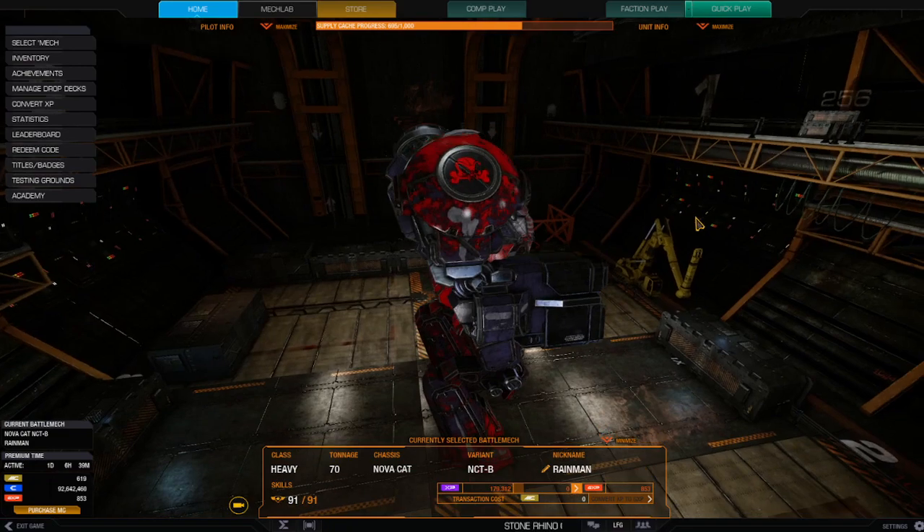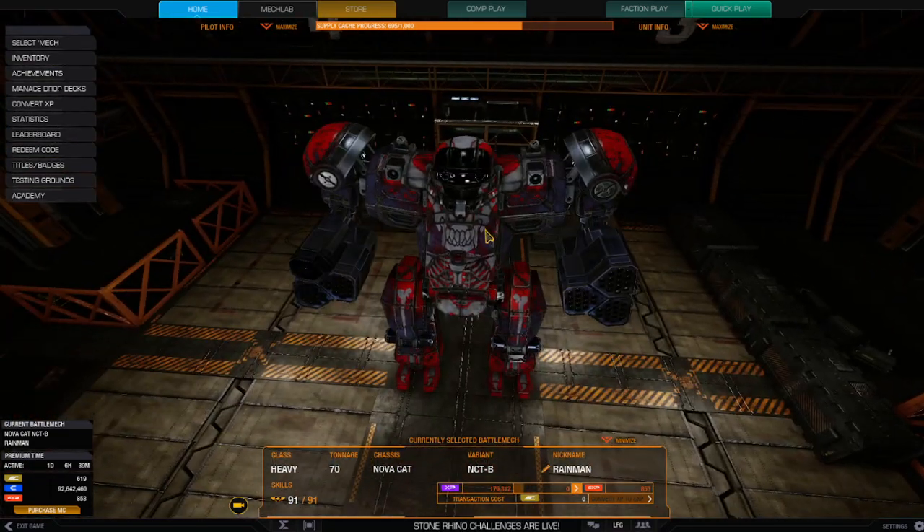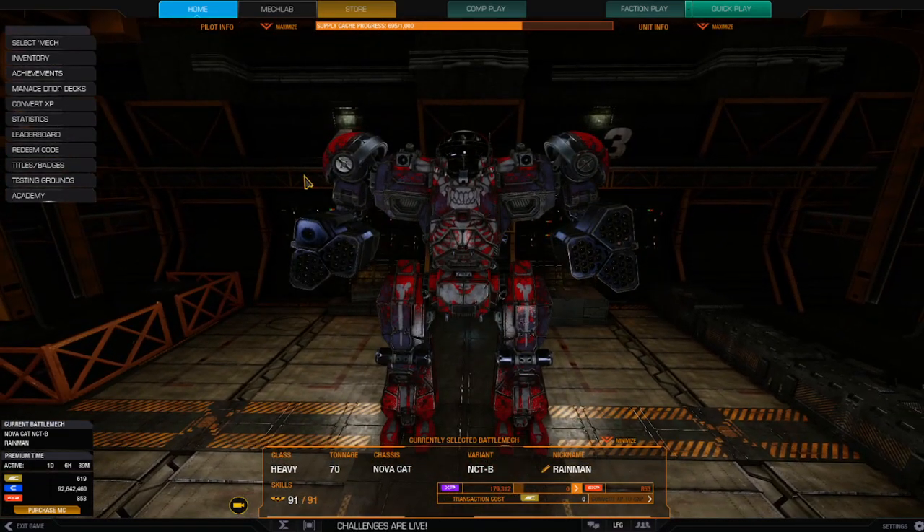So this is the Nova Cat B, or what I call Rain Man. Normally you get six missile hardpoints and two defensive weapons in the form of lasers. You can change out the omnipods and get varying degrees of success out of this mech. I prefer to go with five missile points and then one NARC.